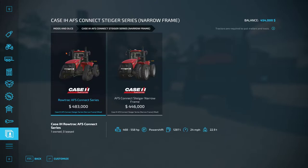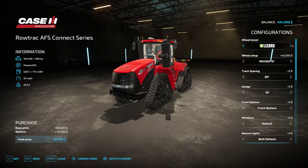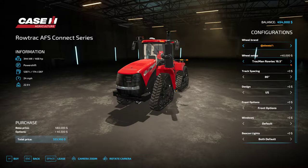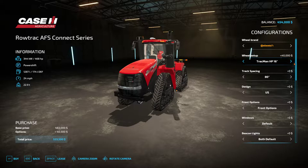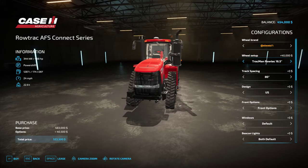On the narrow frame we've got tracked and wheeled. Starting with the track, we've got Continentals and Lizards. Let's take a look at the Continentals first — we've got the Track Man Rotec in 16.5, 18, 21, 24, and 30 inch. Then we go to the HPT in 16, 18, 21, 24, and 30, and the HPX in 16, 18, 21, 24, and 30.